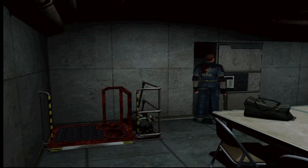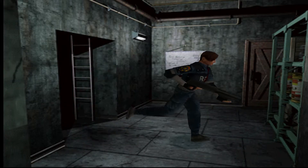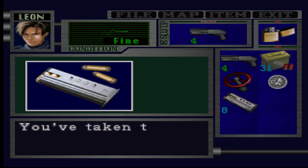Let's use the small key, and now we can access the area that Claire and Sherry went through in the A-path. There are a few goodies here. Pay attention. There's also a zombie here — don't pay attention. We get some more Magnum bullets. Very important.